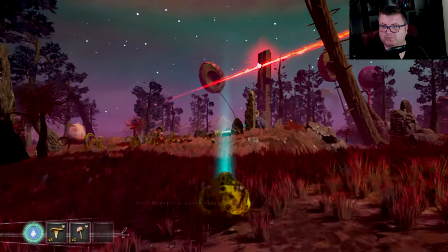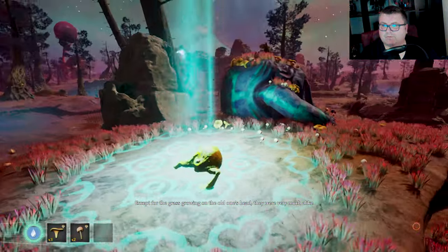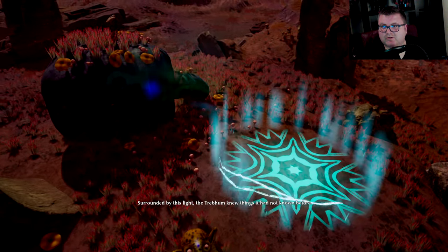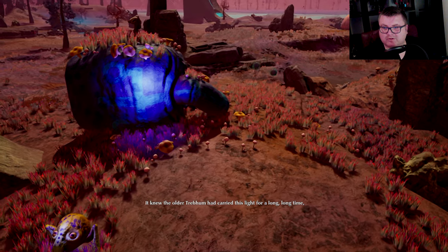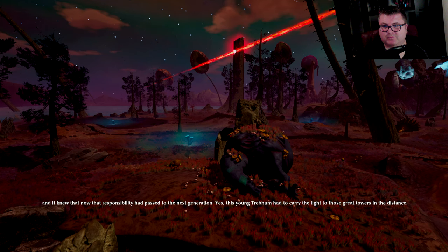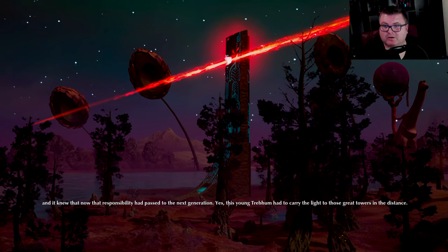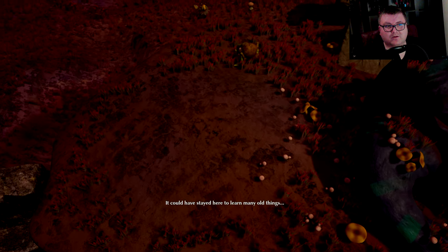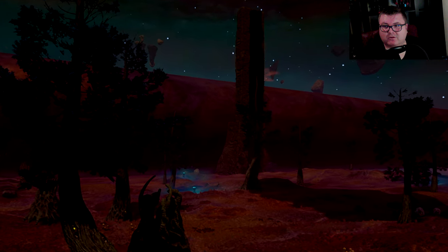The Trebom was drawn to a bright light, or perhaps to the creature next to it — there's this old guy laying around. They were very much alike. Surrounded by this light, the Trebom knew things it had not known before. The older Trebom had carried this light for a long, long time. I've heard crazy good things about this game, by the way. The young Trebom has been growing the light for those great towers in the distance. It could have stayed here to learn many old things, but the Cylinder would not allow it.